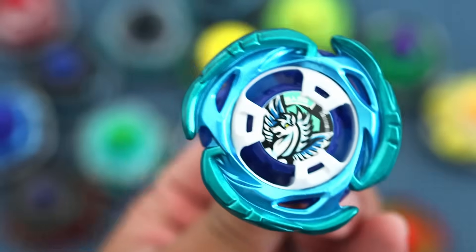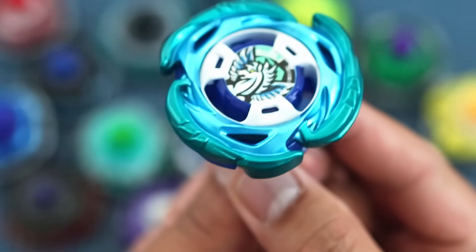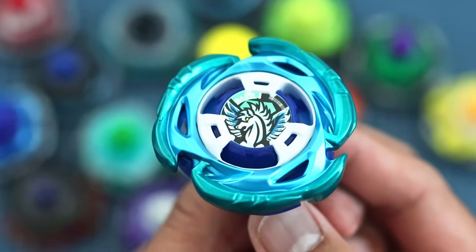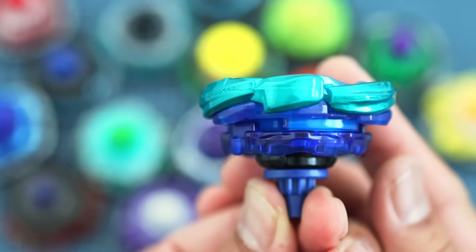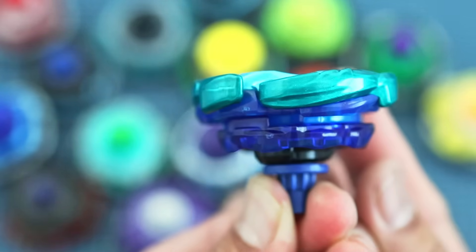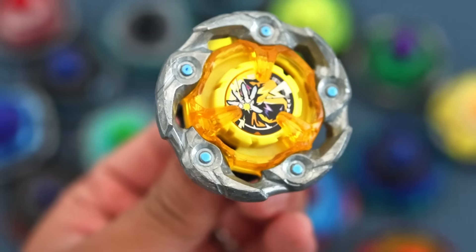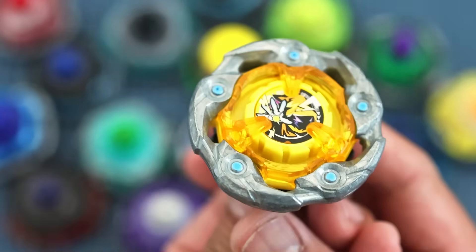At second place, we have Aero Pegasus 960 Rush with a 70.83% win rate in 48 battles. We only have 48 battles collected for this combo since few people own Aero Pegasus. The small sample size may have helped boost it to the second spot, and we'll see how it normalizes as more data is gathered. At number 1, Wizard Rod 960 Hexa with a 75% win rate in 120 battles.